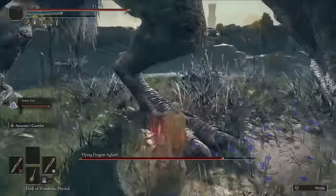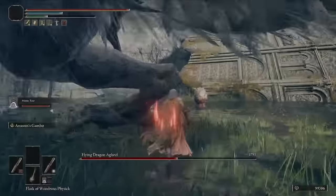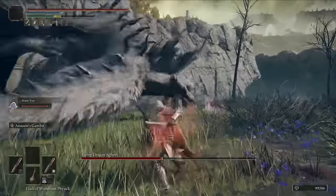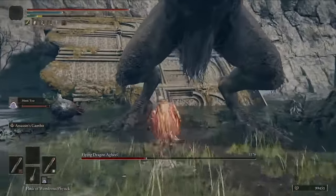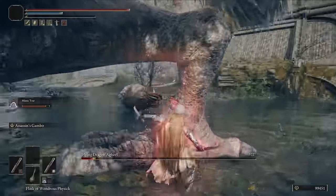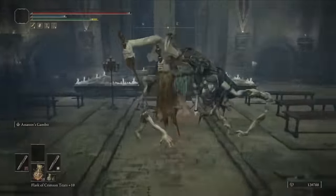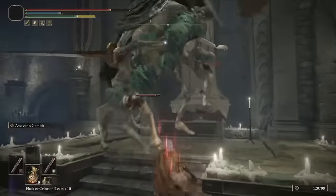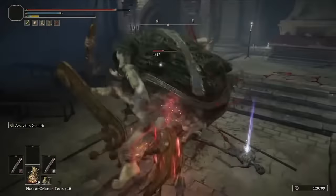One weakness to this build is how close you need to get to your enemy while also dealing with the somewhat wonky hitboxes that dual daggers can have. There are times when you can be as close as possible yet still miss a slash or two because the hitboxes for daggers are a little bit weird. Other than that, this build is incredibly fun, does a lot of damage quickly, and if you're looking to RP as a rogue or assassin in Elden Ring, this is definitely what you need.